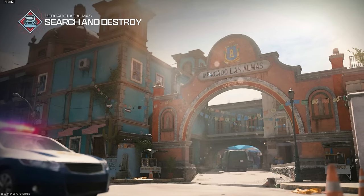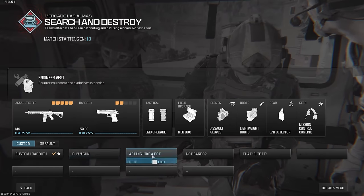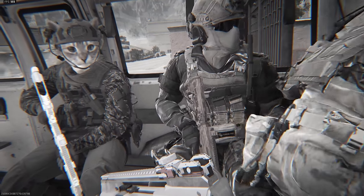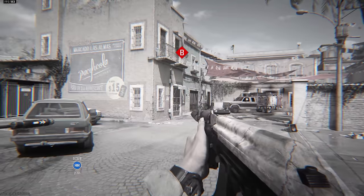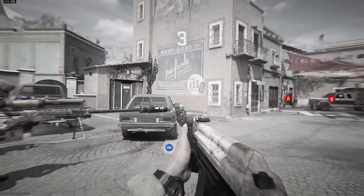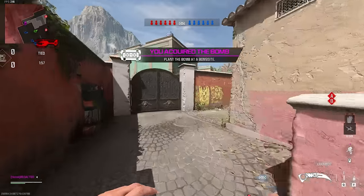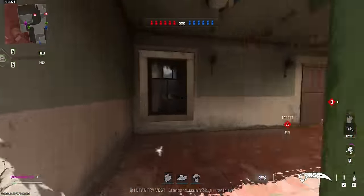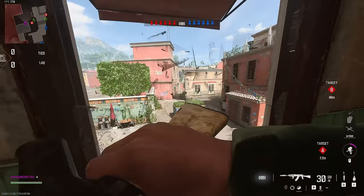Before we show you the last small map, I do want to show you another mid-range map - that is Mercado Las Almas. For this one we're going to be using the Kastov 762. This gun is good for this map because it's not close range. Last time we used this gun it was on Shoot House - a very small map for a weapon like this - but we should be okay. We're gonna do our usual: take the bomb, push left into top greenhouse. Top greenhouse is very good for a weapon like this, and it lets you see anyone coming into your spawn.